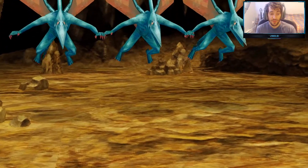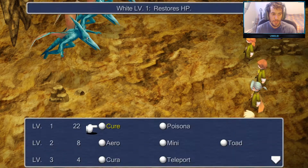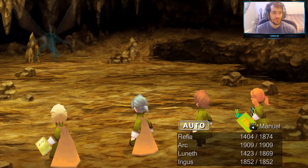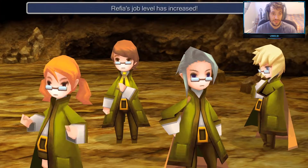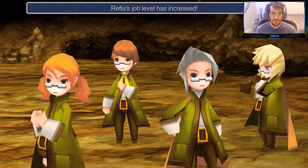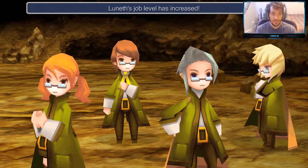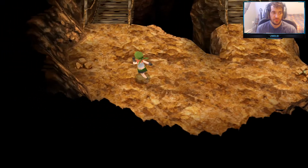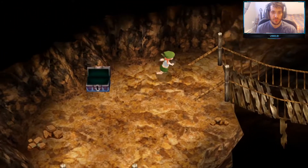I didn't even change my job classes! I guess we can just use magic — the physicals were doing just as much as the magic attack anyway. Let me switch my job classes now. Refia's job level increased, Arc's job level increased, Luneth gains a level, Luneth's job level increased. Okay, once we change job classes we're gonna keep going making our way out of this cave.